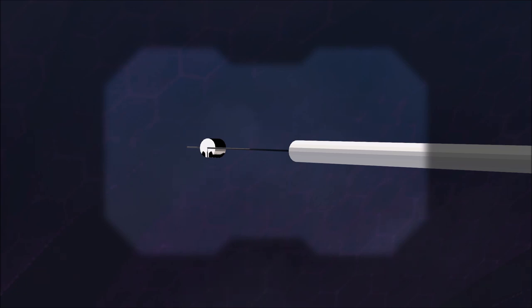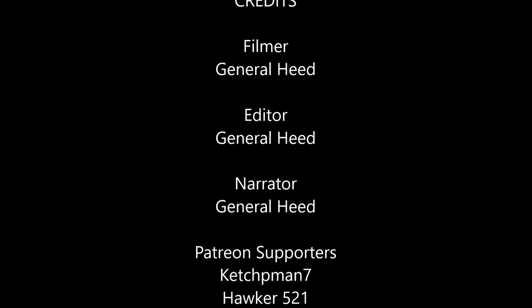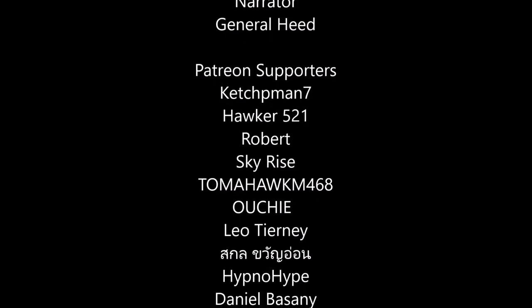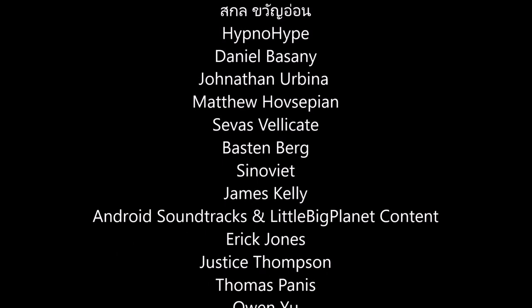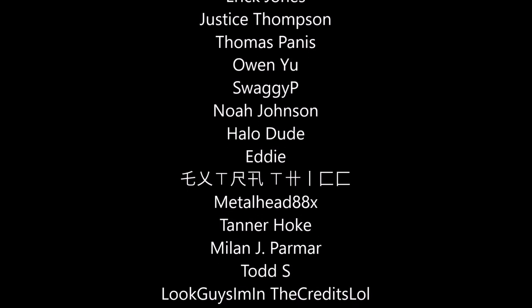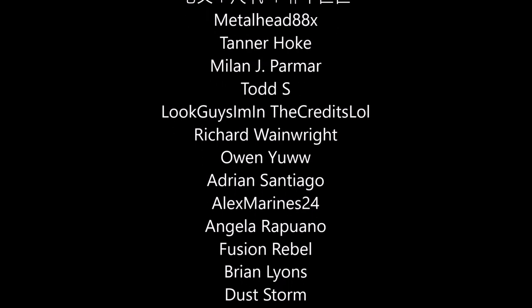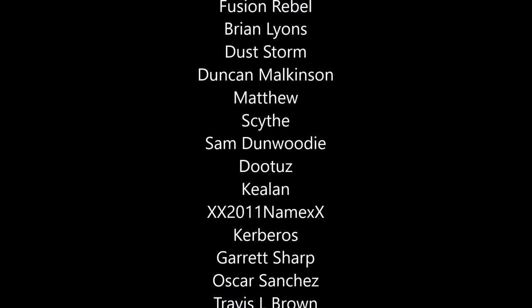Now unfortunately like I said you can't get into it, but it's actually still pretty cool to see it and you could show all your friends, or just see it for yourself even if you're on the Xbox version. Because in the past you had to mod, but now you don't have to mod to use the Acrophobia skull anymore. So there you have it — that is how you can see the cut Warthog run on Halo 2 now without mods using the brand new Acrophobia skull. You can't get into it, but you can get somewhat close and see it in game, which is something you could never do before on non-modded versions of Halo 2.